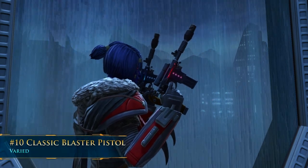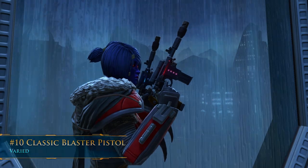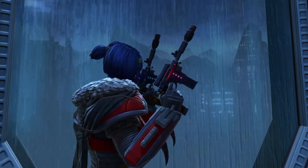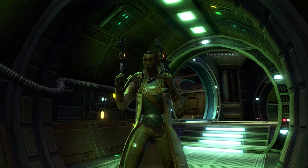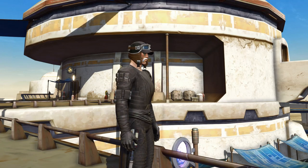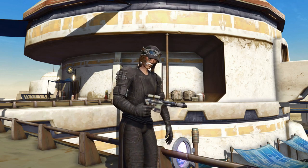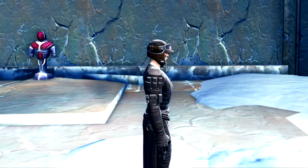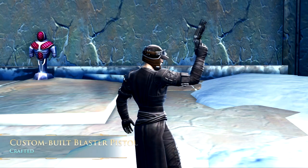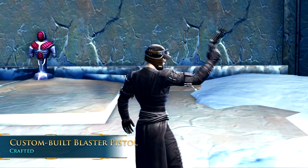Number 10: The Classic Blaster Pistol. While a lot of the weapons later on this list are pretty outrageous, the classic blaster pistol is the one that's been by your side this whole time — your trusty partner in crime. The game has a lot of these fairly simple, fairly small blaster pistols, and they're probably one of the best things to wield, especially if you're playing a Scoundrel or a Gunslinger. The first one to showcase is called the Custom Belt Blaster Pistol, and this is actually a crafted weapon.